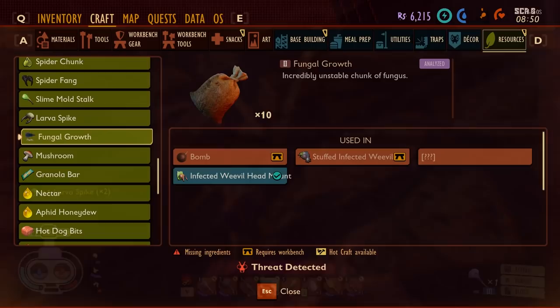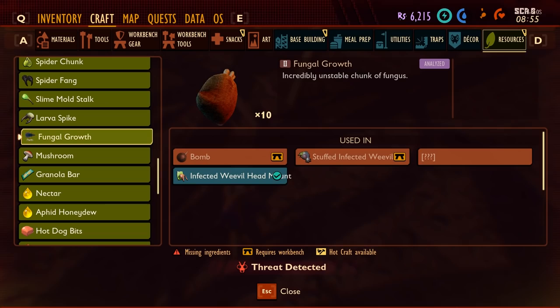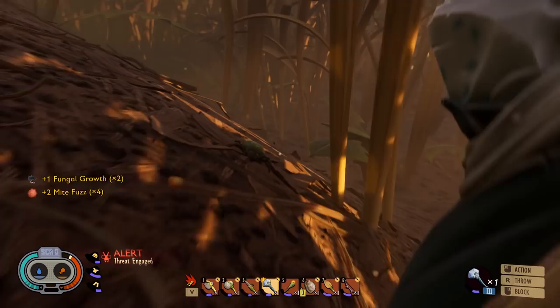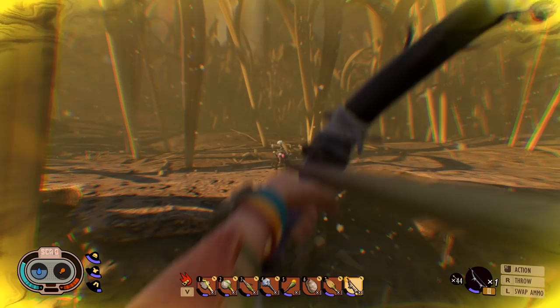To get fungal growth you need to kill insects inside the poisonous pesticide area. You'll find that next to the rake — here it is on the map. Don't forget to wear your gas mask. You can get fungal growth by killing green infested mites and also infested weevils, but watch out because they explode.